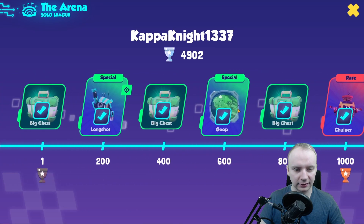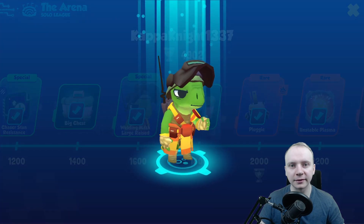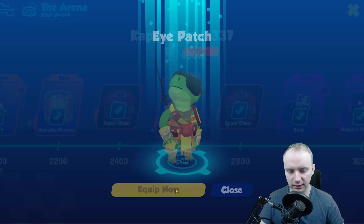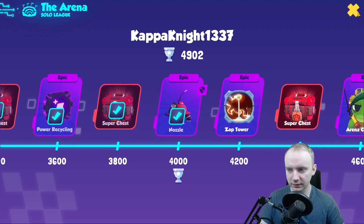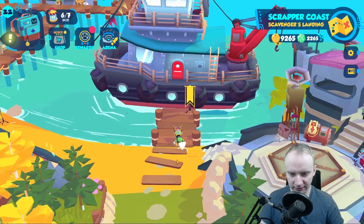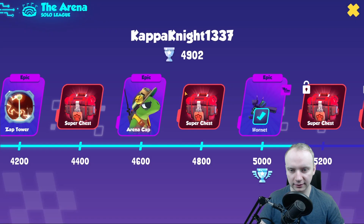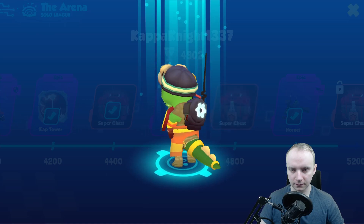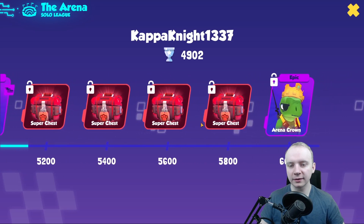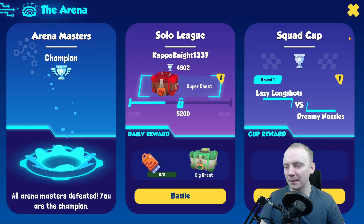I can see these rewards are from earlier, so let's get them. This eyepatch looks cool — I can equip it now. Let's see how I look. It works, but I wish I could have hair with that eyepatch. Arena cap looks pretty decent too. I really want that Arena crown, but it can be hard to achieve. I'll give my best and we will see — I'll definitely record it once I get it.